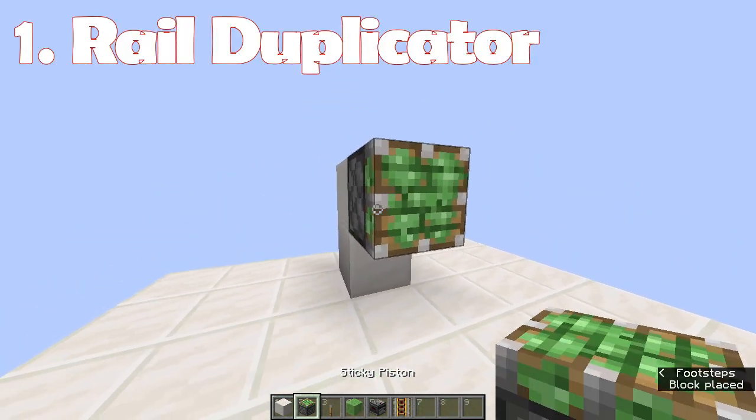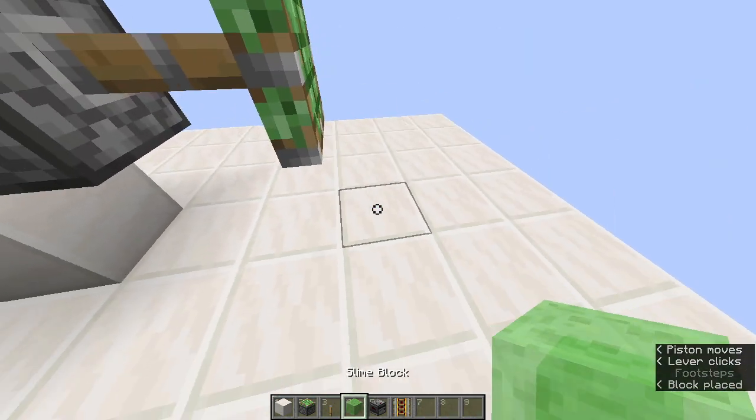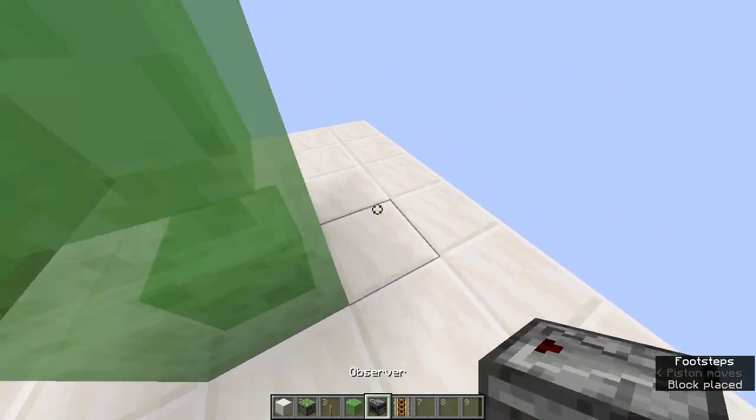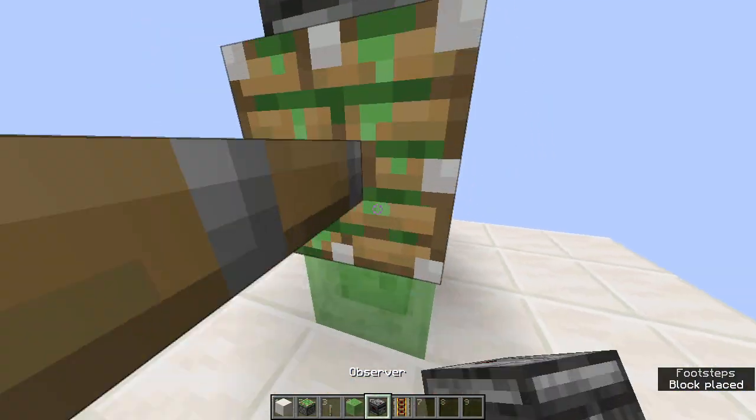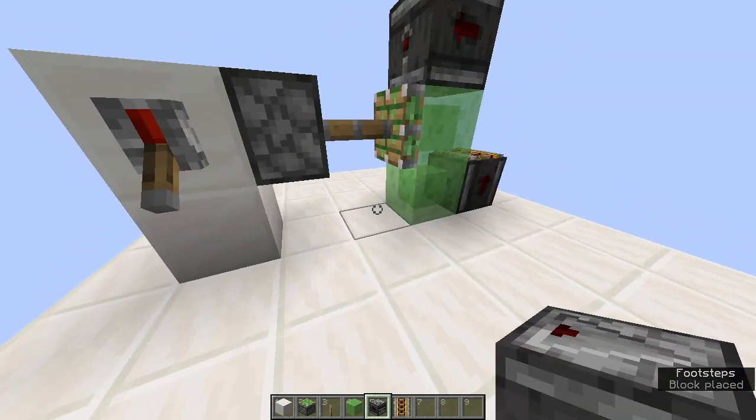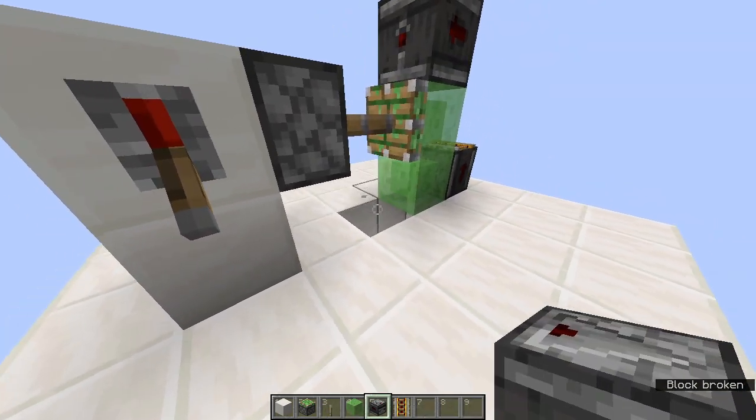Number 1: Rail duplicator. As you know, having a nice rail system is great comfort, but they are really expensive to make, especially these powered rails. But using this glitch you can get all the rails you need without using a single resource.